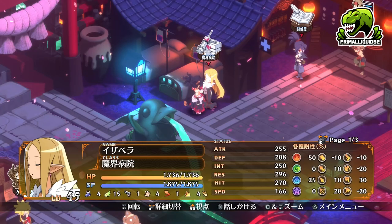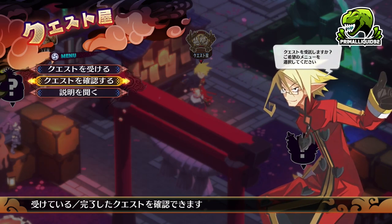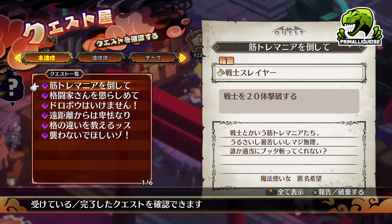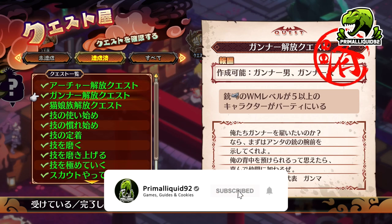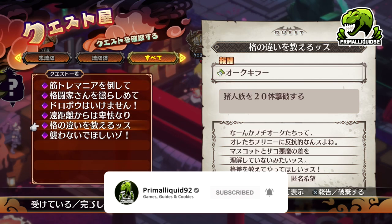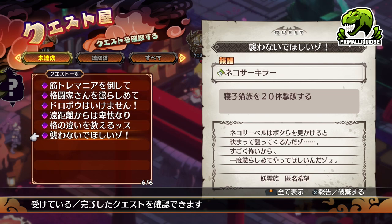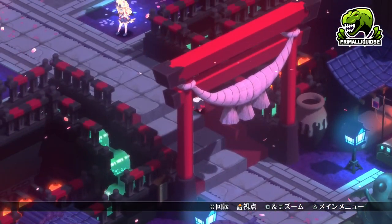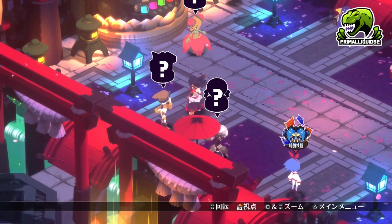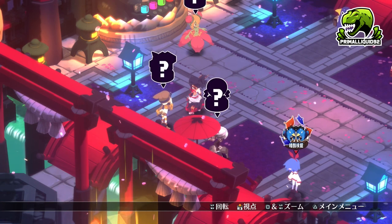The other way of getting the auto battle consumable item will come from quests. We don't have access to that quest in the demo so we don't know what the requirement is going to be. Depending on how many you get rewarded from a quest, if you're only getting one or two per quest then it might not really be worthwhile farming, but if you get five or ten per quest then it might be.